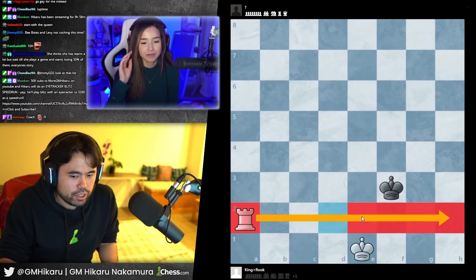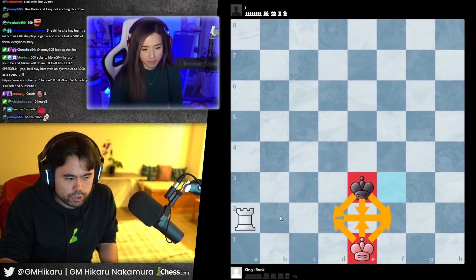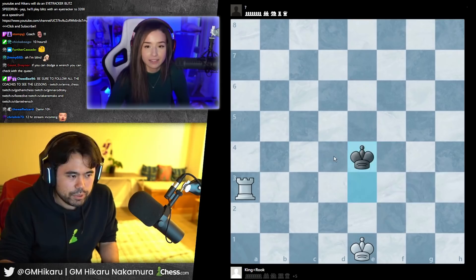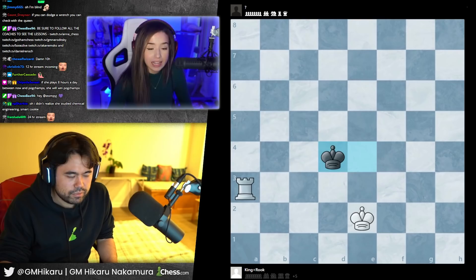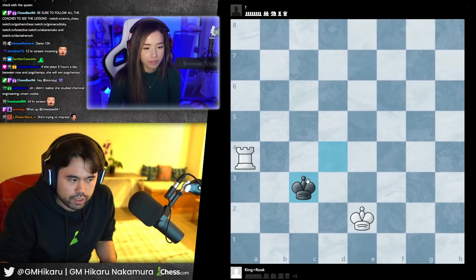Don't worry about up and down — just worry about the second row. Move the rook here so the king can never cross. If I move my king over here, the king still can't cross — when the king comes here you can actually check and the king can't come forward. So when the king goes back, it's not just the second row anymore — you're cutting it off by one more row on the third rank. Let's say I keep doing that — you push. So let's say you want to make a check here, the king comes forward. You don't want that — you'd rather have the kings opposite so it can't come forward.